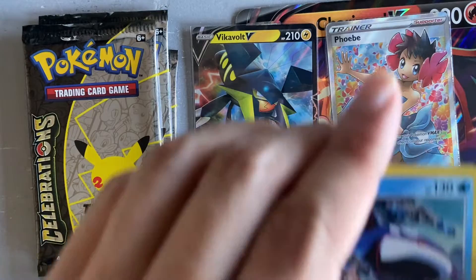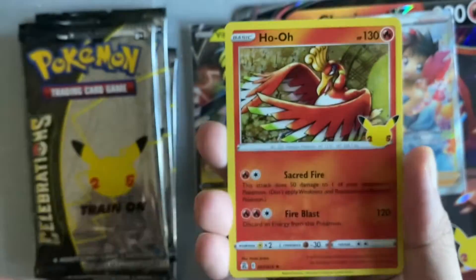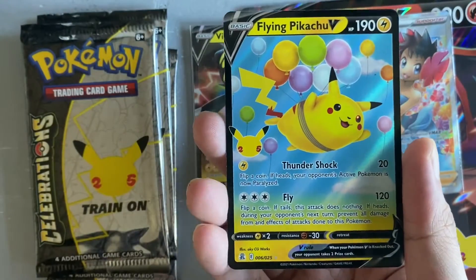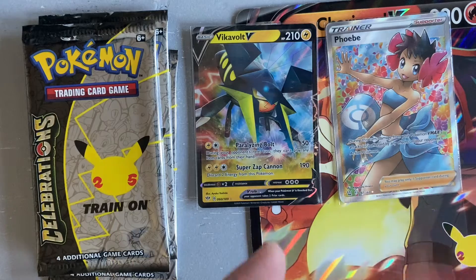Celebrations pack one — we have a Kyogre, a Zerneas, a Ho-Oh, and a Flying Pikachu V! Alright, Flying Pikachu V — we'll sleeve that one up.